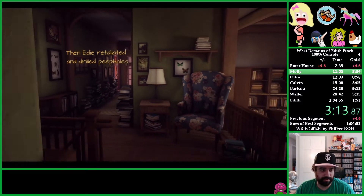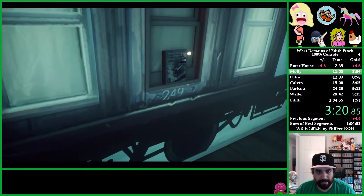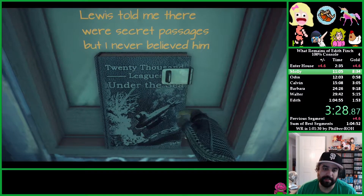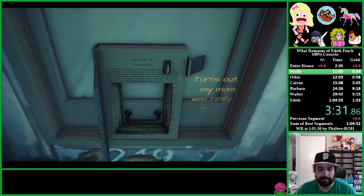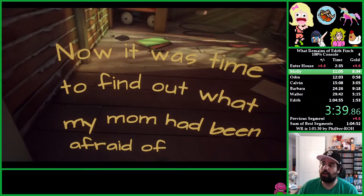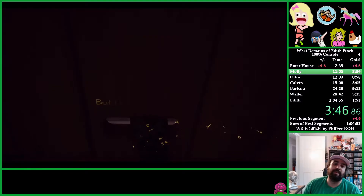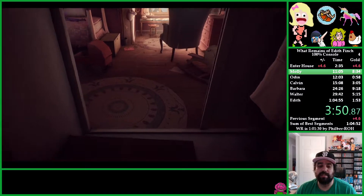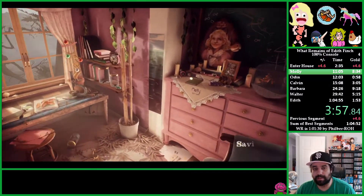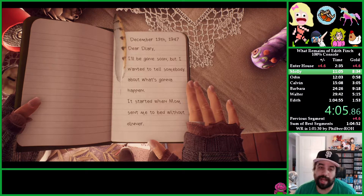Milton is one of Edith's brothers. That's Great Uncle Walter's room. This is what the key unlocks — the key our mom gave us. As we find more secrets, we'll find more stories that lead to more secrets, and it goes on until we unlock the whole house. We've unlocked Molly's room; Molly is the first family member we actually read about. Each story has a little stand that great-grandmother Edie made, and we're going to read about the death of each.